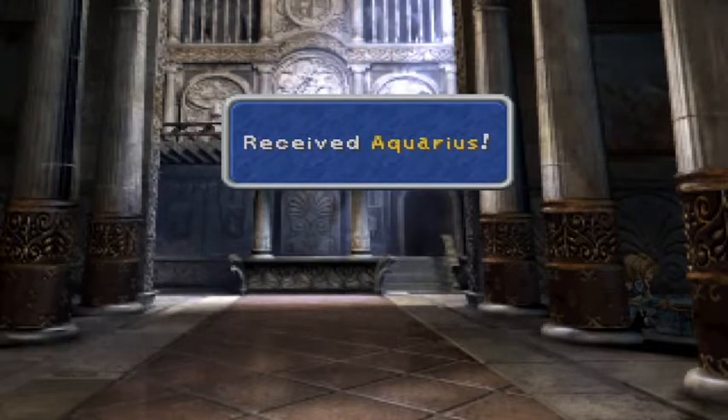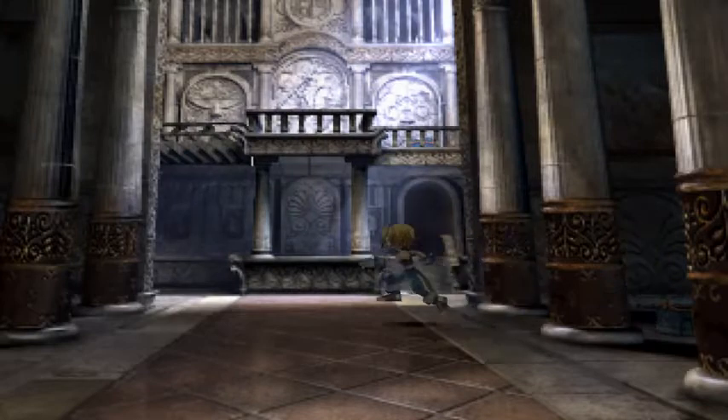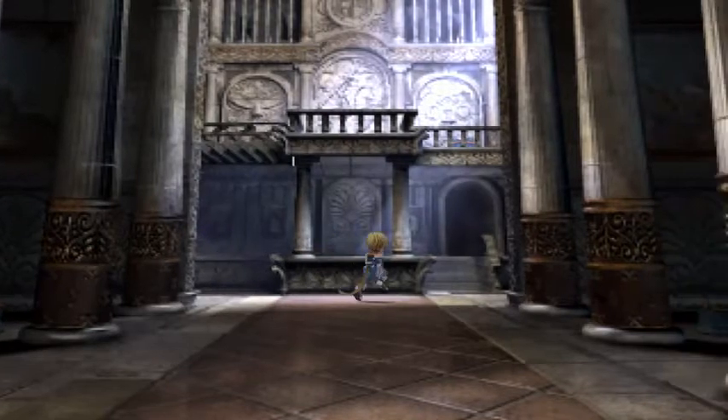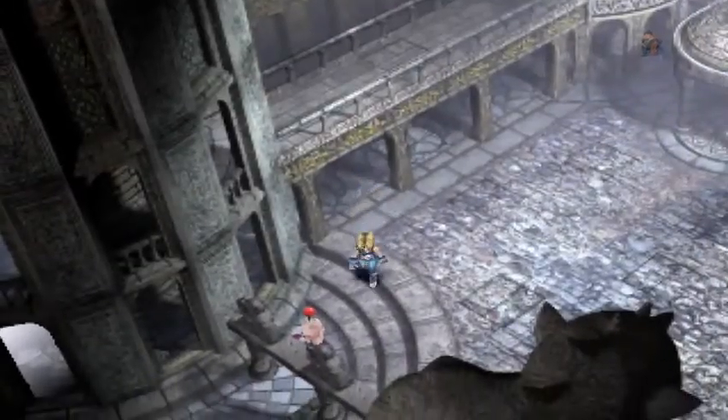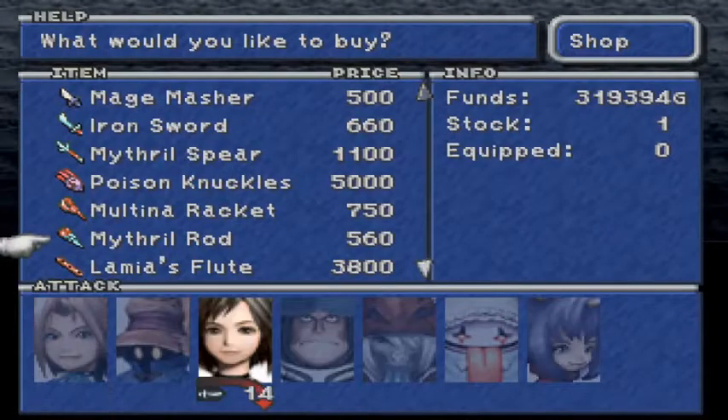I don't really understand the ins and outs of it anyway. That was one of the Aquarius coins that we needed. Dagger - yep, see, it gives you the help there that if you're really struggling, at least it gives you it. There you go, Mr. Moogle. A mog shop - what have you got? Selling old stuff if you need it.